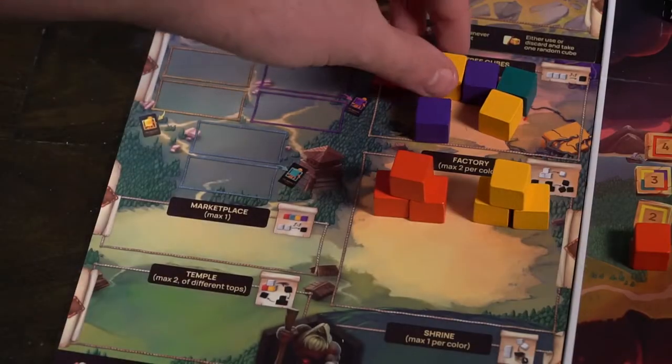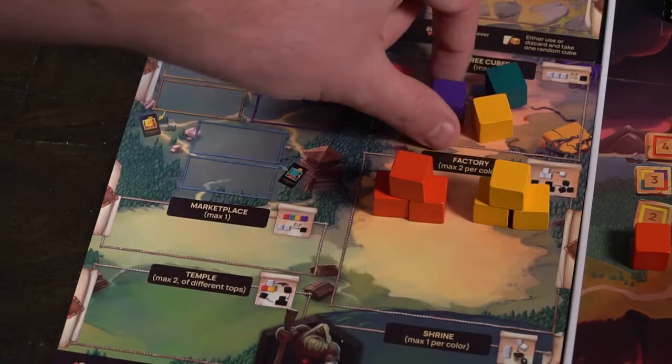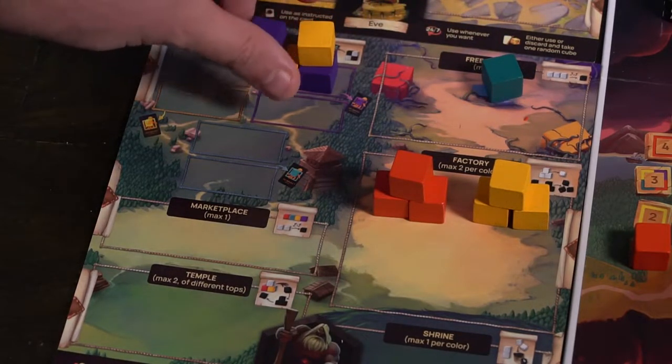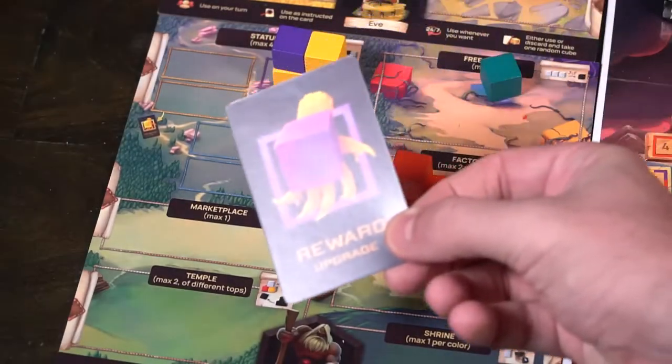Let's talk about some buildings. You're going to have statues — when you build them, you'll receive the benefit reward of the type in which you build it in. And in addition, whenever you tribute to the monster, you'll get a card for each statue that you have based on where they're located. So if I had a yellow and a purple statue, I would be able to take a yellow and a purple card each time I had to feed the beast.